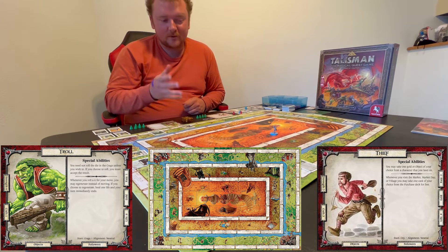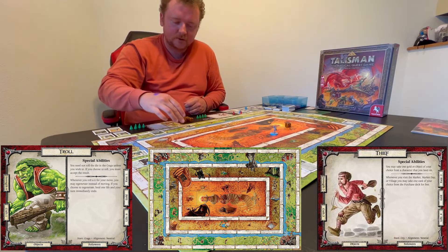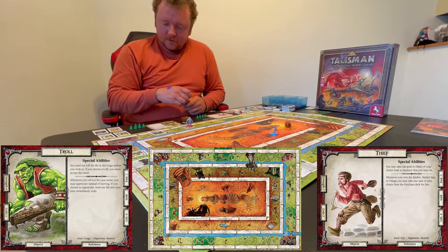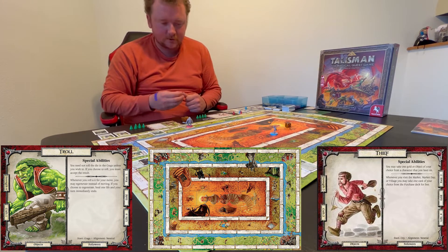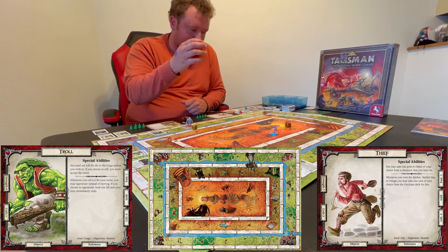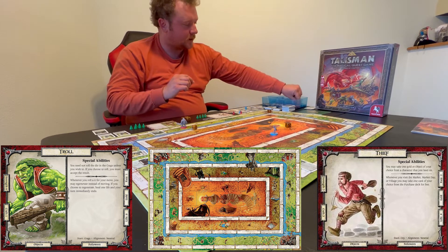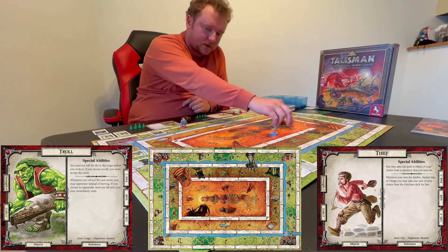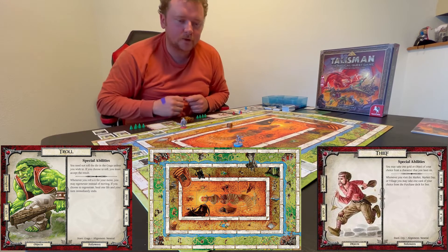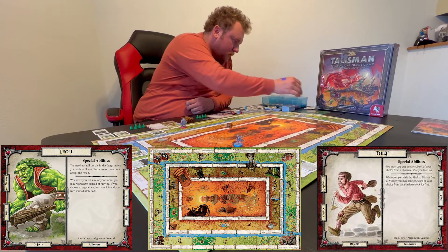The thief advances to the Vampire's Tower and rolls a two — only loses one life or can sacrifice one follower. He sacrifices the gnome. The troll rolls six and draws a shield — roll five or six to avoid losing life in battle. The troll then fights the pit fiends: roll one die to determine how many strength-four pit fiends to fight one by one. The thief rolled six pit fiends to fight in the pits on his turn.